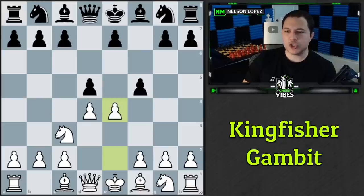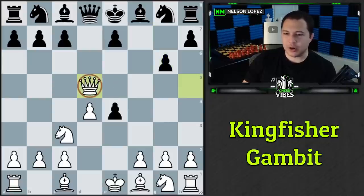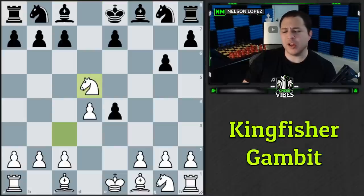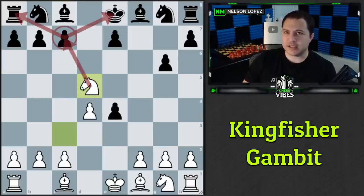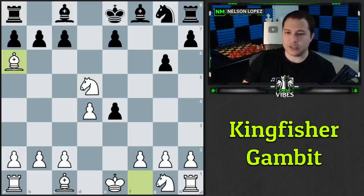If black takes with the f pawn instead, it's actually even worse. We play queen to h5 check immediately, and after g6 — which everyone plays to avoid moving the king — we take the pawn on d5. Most people then try to trade queens to continue development, but they realize they can't deal with the knight fork threat. Knight a6 to defend fails because we take that knight and still play knight takes c7. So black must play king to d8.